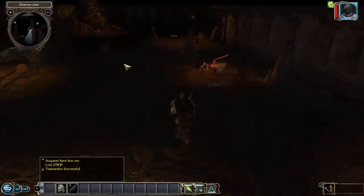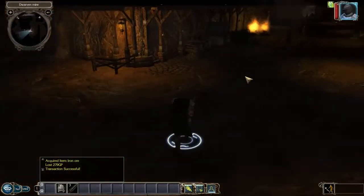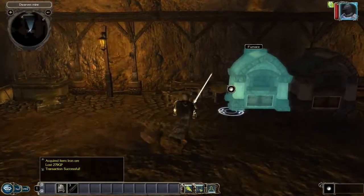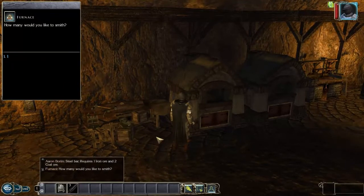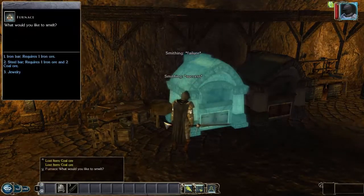I went to train on cockroach workers and my first drop was a mithril plate, which I believe is rare on cockroach workers. I was really happy about that — it means I don't have to smith my own mithril plate or save up gold to buy one.